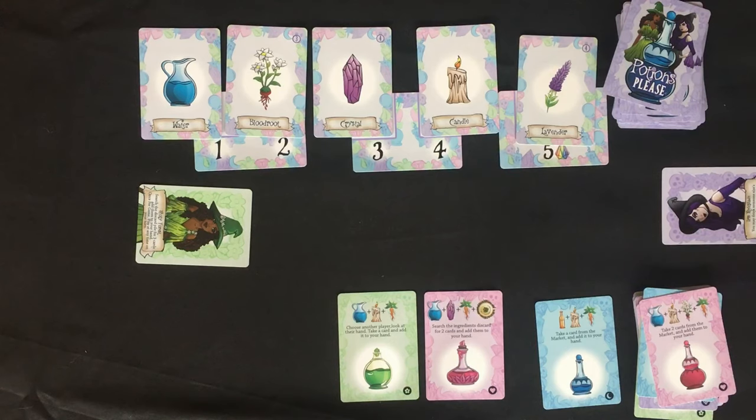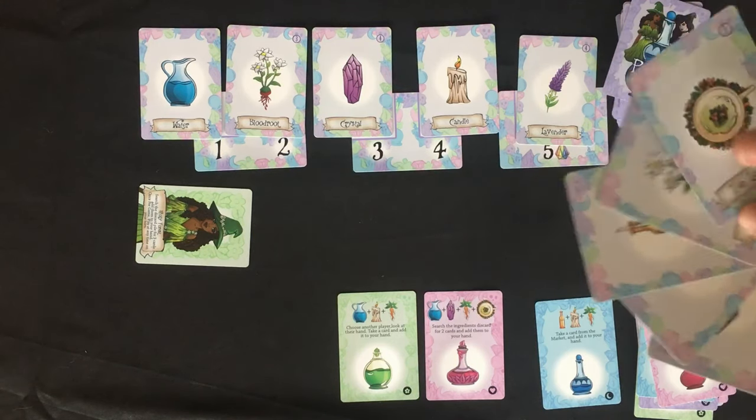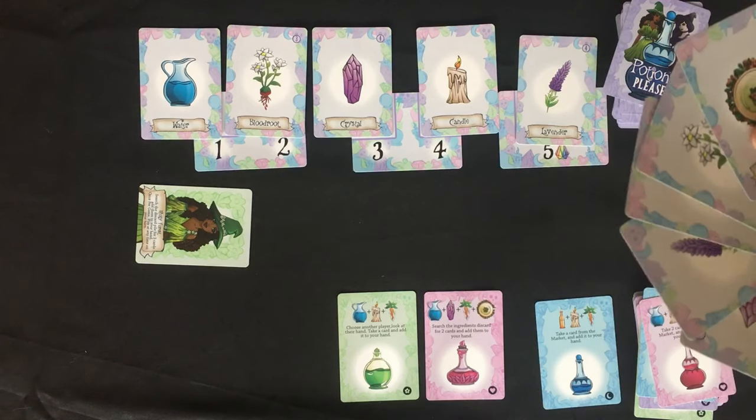Ask. Ask a player for an ingredient card, except a wild. If they don't have it, draw a card from the ingredients deck.